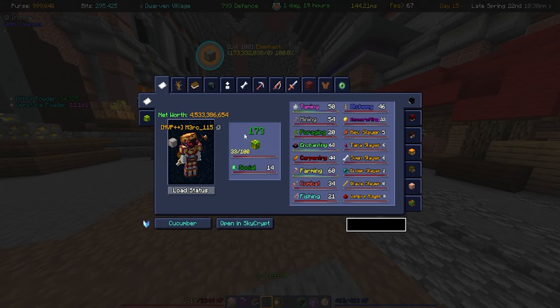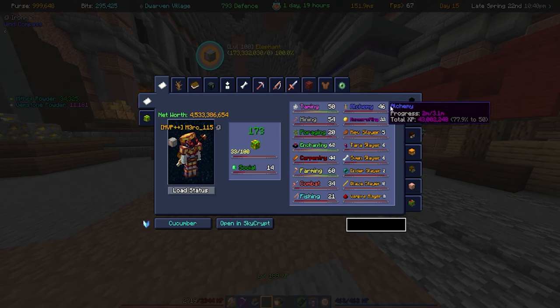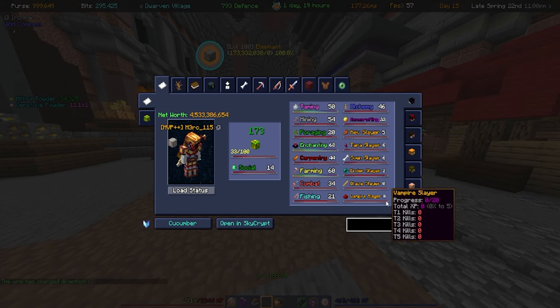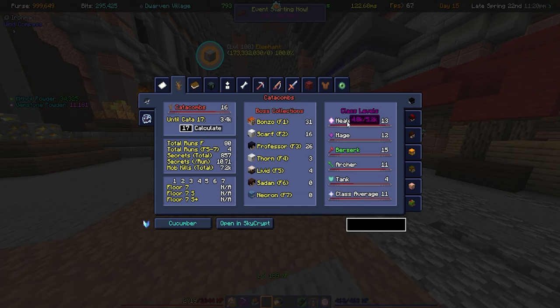If I /pv myself you'll see my account is worth 4.5 billion — obviously a third of that is through the Divan's Alloy itself, but we still have about 3 billion net worth just from grinding. We are SkyBlock level 173. Taming is maxed at 50, Mining 54, Foraging 20, Enchanting 60, Carpentry 44, Farming level 60 and maxed, Combat 34, Fishing 21, Alchemy 46, Runecrafting 22. A little bit of slayers — we need Rev Slayer 6, a tiny bit of Ender, no Blaze or Vampire. Dungeoneering Catacombs 16 — I really do not do dungeons much.